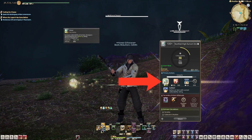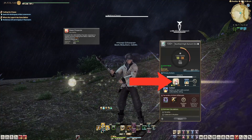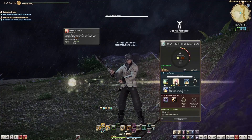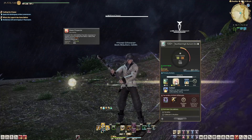Your first ability is Scour — this is your baseline hit. The higher your gathering rating, the higher this number will be. Your next move is called Brazen Prospector, and this move is kind of a gamble. It'll either do half as much as your Scour or one and a half times as much as your Scour.